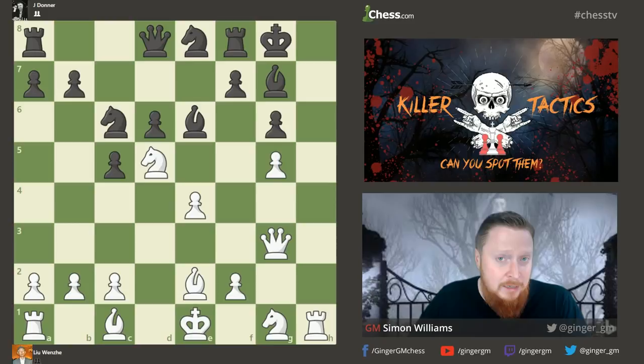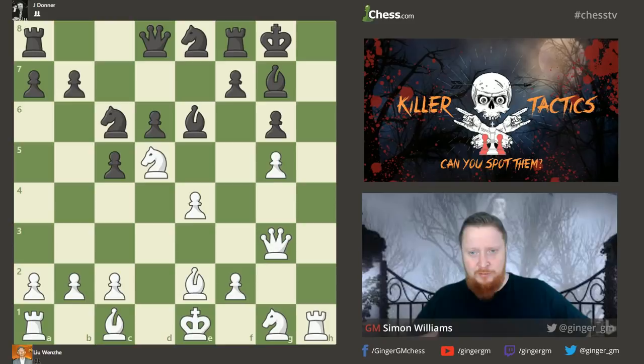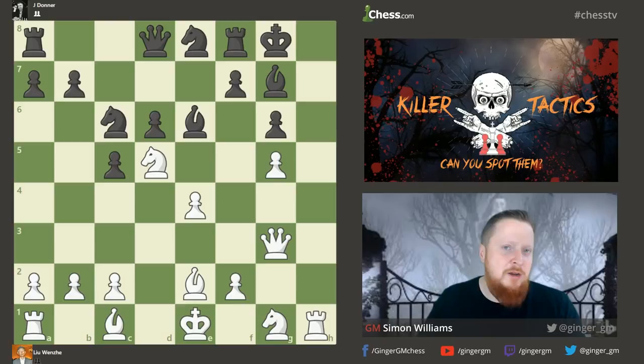On the white side we had Lu Wenzi, an international chess player and master, and one of China's first top chess trainers. He's playing against the legendary Jan Donner of the Netherlands. Jan Donner wrote some very interesting columns in the newspaper — I recommend buying his book, The King, a very entertaining chess book. But on this occasion he was on the receiving end of a brilliancy, really one of the first great results from a Chinese chess player.